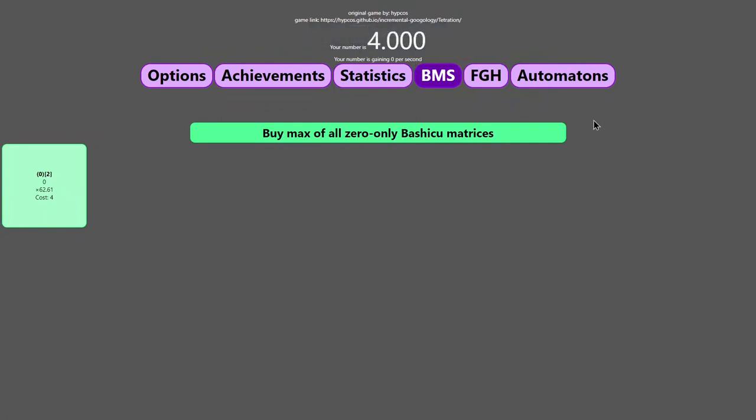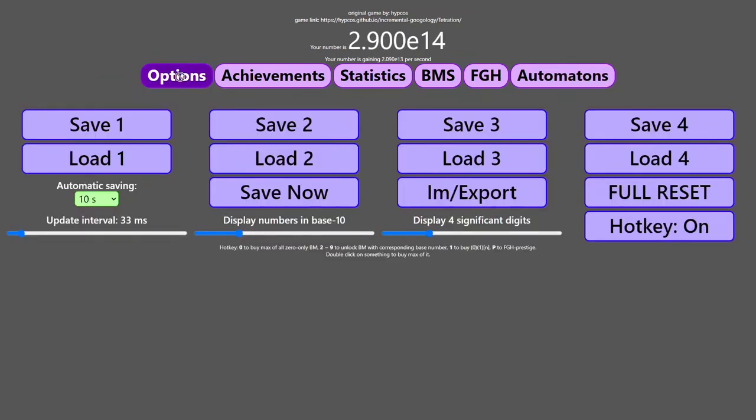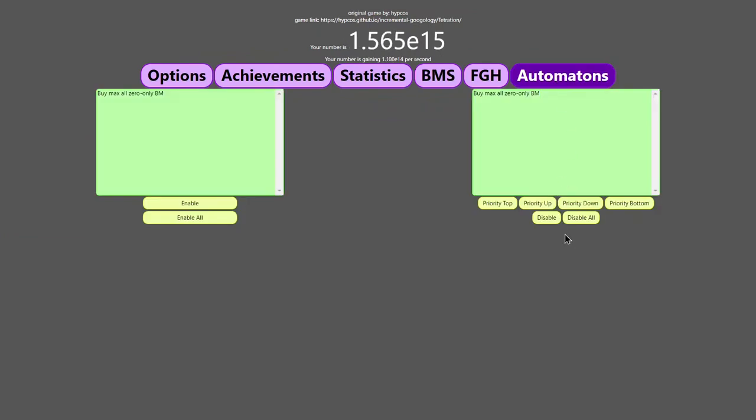Hi, Super Spruce here, back with another incremental Googology video, episode 7, and as promised, I can get to the automatons — or automaton, I don't even know how to pronounce it — but it's weird. It's the Bimax Zero Only Bashiku Matrix, and that's basic, well that's it for now, so it's not very complicated. But it looks like it's almost something like a pared-down version of the automator in Antimatter Dimensions — that's interesting.